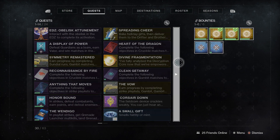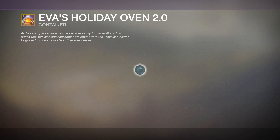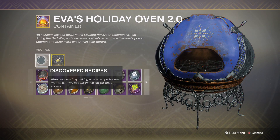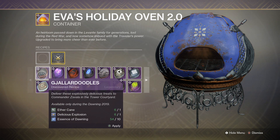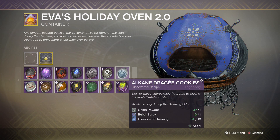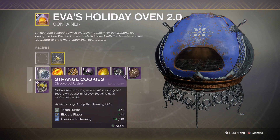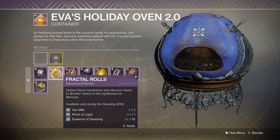Let me go to Eva's Holiday Oven 2.0 and show you the masterwork edition. In the previous video we managed to complete all the recipes — the reason they're now in purple is that we've made every single recipe for both last year and this year. I think there were about 15 last year, and these are the seven new ones for this year. For fractal rolls without the masterwork, it's 15 Essence of Dawning.